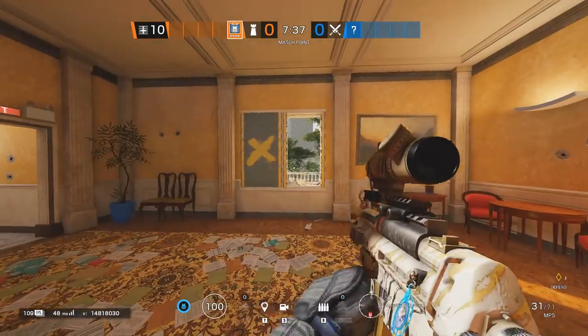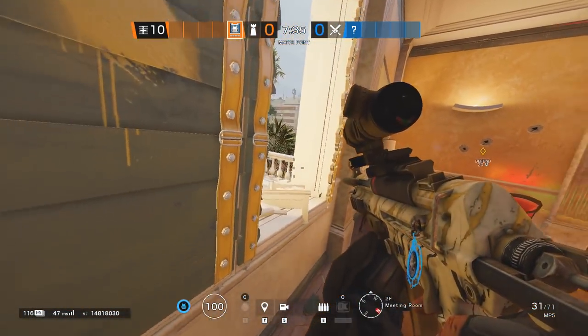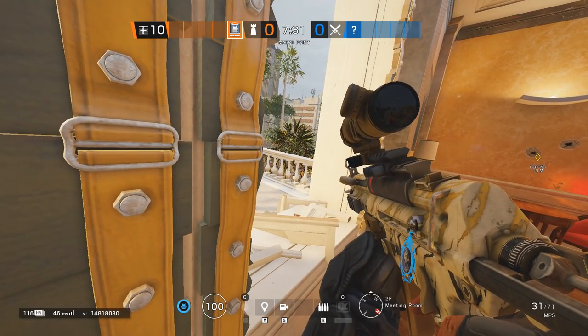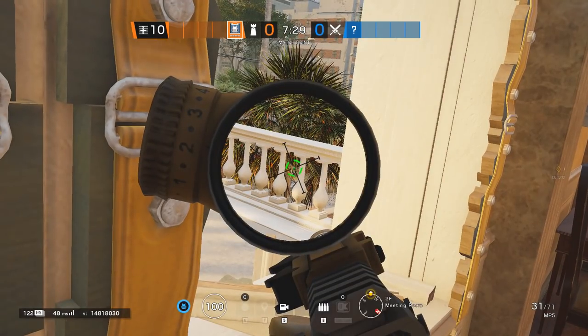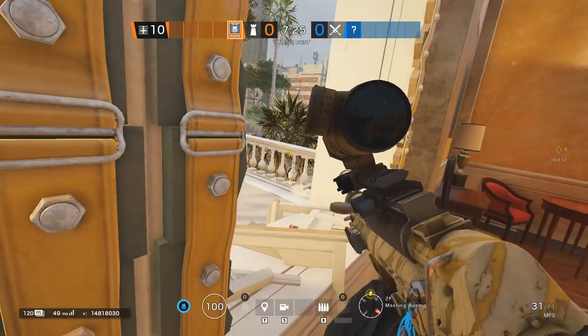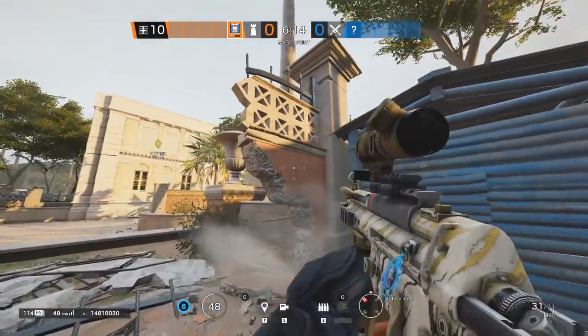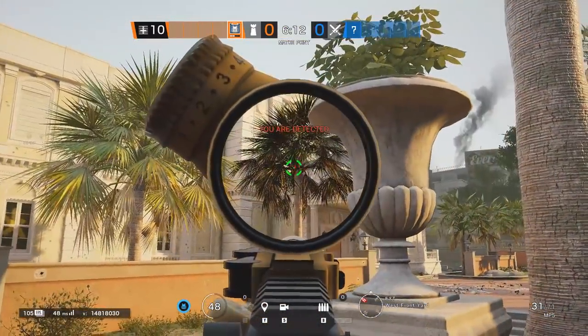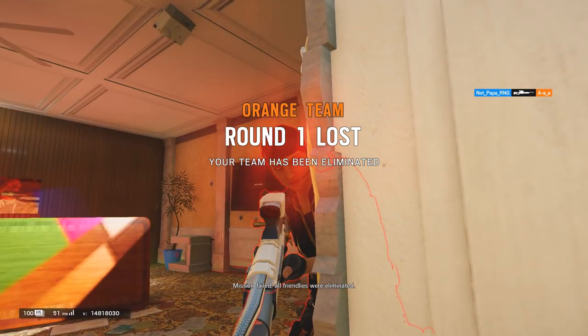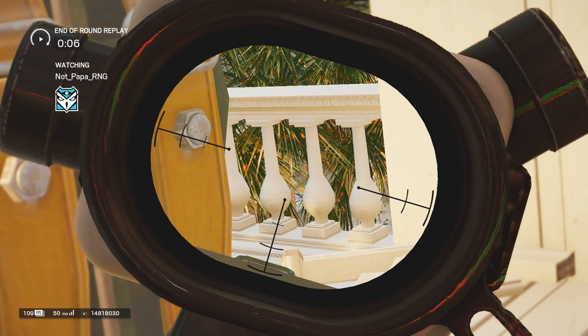We need to open up this leader with a spawn peek that is one way. As you can see, I can see relatively clearly the attacker going left to right because the branches of the trees are not being rendered for me. However, when we switch sides, trees will render and you cannot spot the defender. This is one of the no-risk, high-reward spawn peeks.